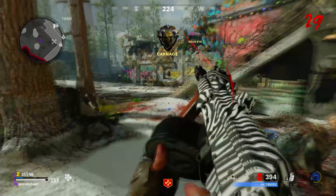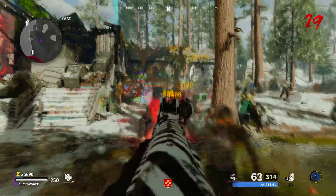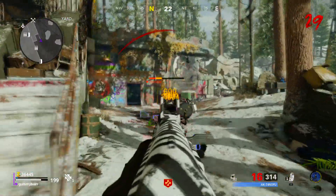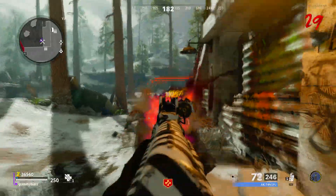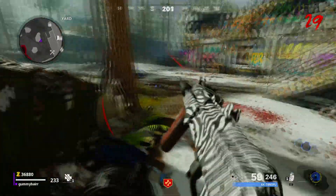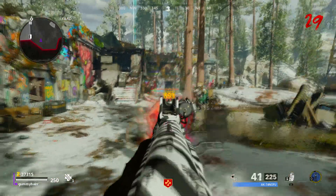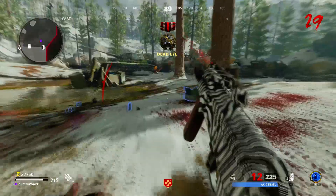For the stock I use the Duster Stock. That's one I like to put on almost all guns if I can, because it makes you slide faster and I think movement is key in Zombies. I had it on the MP5 as well. Sliding a lot is just one of those secret attachment tips that a lot of people might not know about.